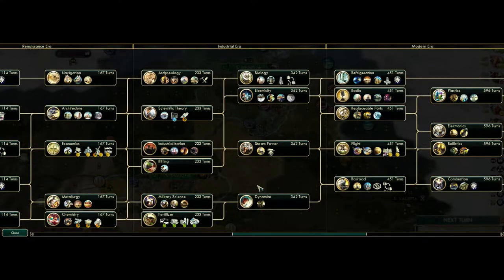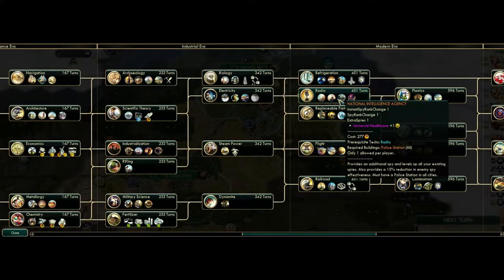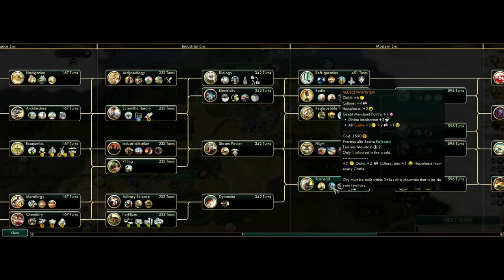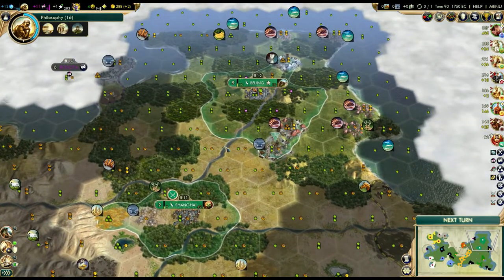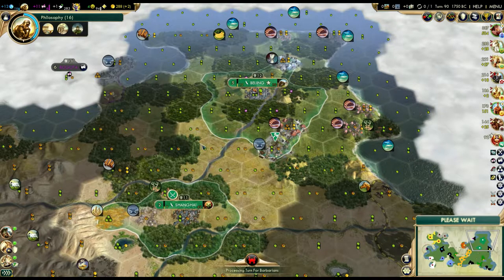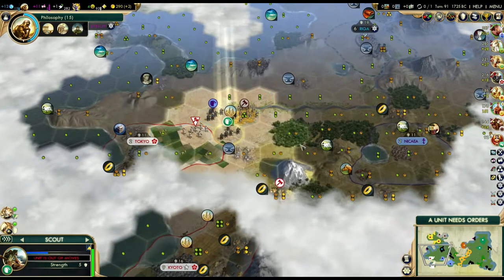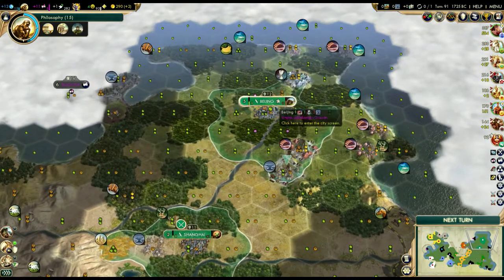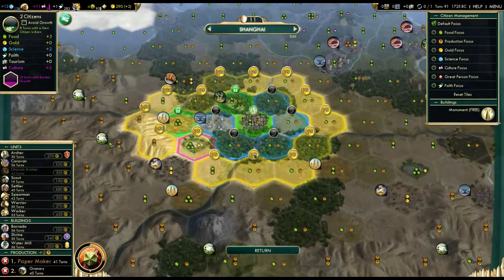Depending on what victory you're also going for, you'd also be going for Eiffel Tower as well. Eiffel Tower is a pretty big one, Neuschwanstein isn't bad either - those are two very good late-game wonders. I've done it myself quite a bit: slingshotting and trying to rush those. Let's continue scouting with our scout. I have more turns on that mine - I'm probably going to work on getting the worker before the archer, to be honest. I don't necessarily need the archer right now.